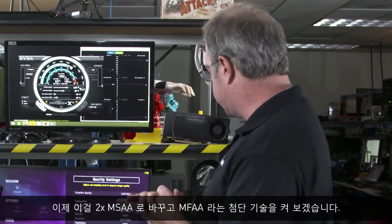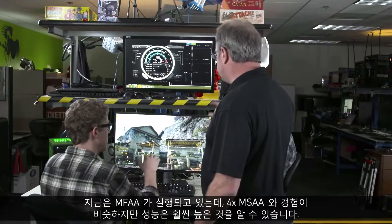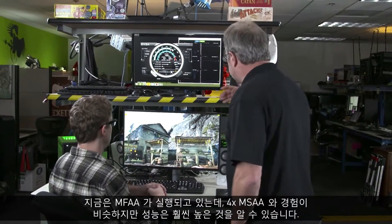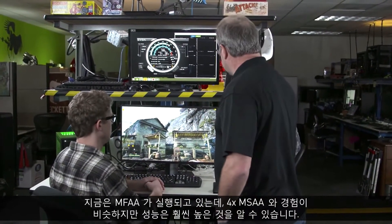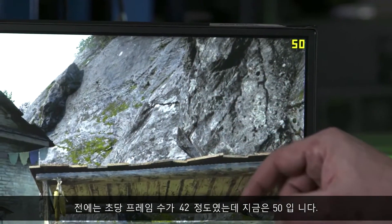Now, we're going to change it to 2X MSAA, and we're going to turn on a great technology called MFAA. Before we get into this too much, the GeForce Experience will do this for you automatically. But we want people to get the sense of how to tweak this stuff. And what you'll see is right away, with MFAA running, you're getting about the same experience as 4X MSAA, but at much higher performance — we were about 42, now we're at about 50 frames per second.